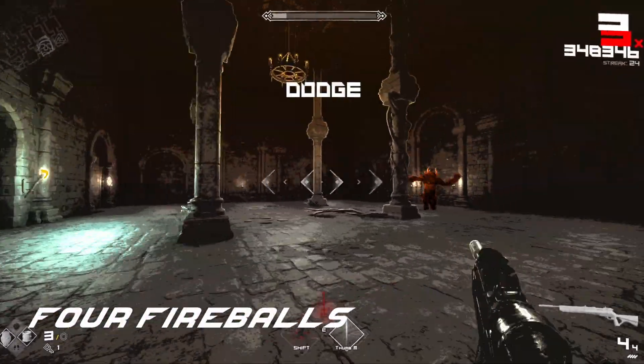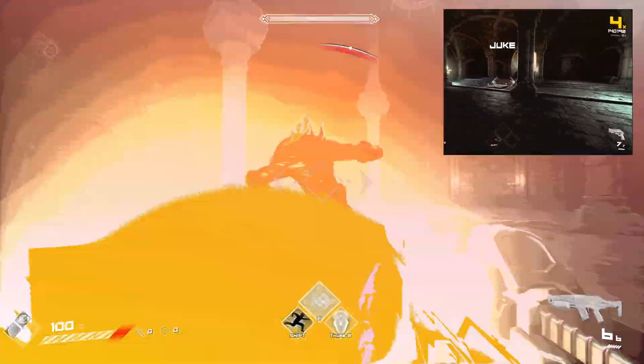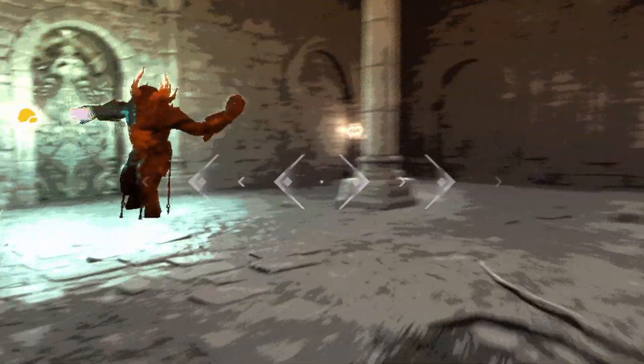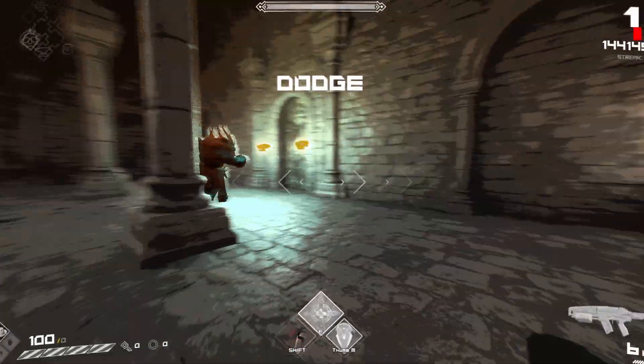Four fireballs: Fafnir throws four fireballs slightly ahead of you in the direction you are moving. They function similar to the projectiles thrown by the guardians once per beat. These projectiles travel quickly and it's recommended that you dodge on each beat to avoid them. Notice the indicator next to your crosshair letting you know that he's going to use this move — that's how I know when to dodge.